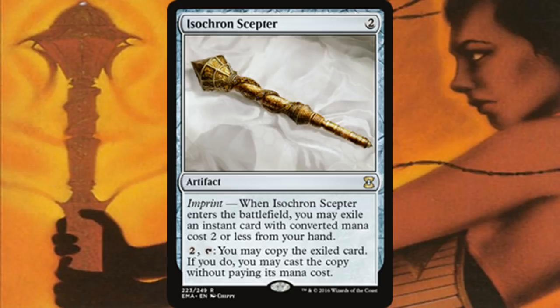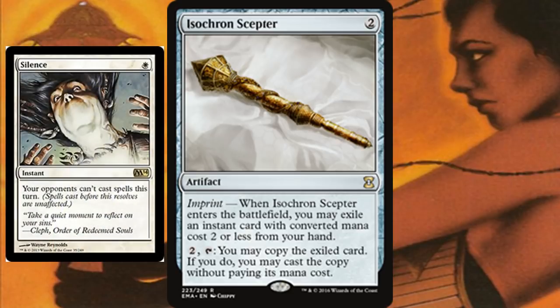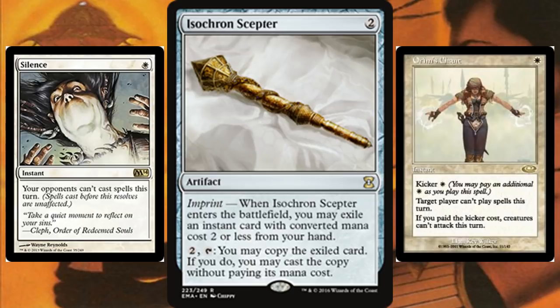Now we get to probably the funniest and most frustrating thing to do with Isochron Scepter, because those turn-one wins aren't going to come by very often. So you might as well play this in the easiest way you can — and to me, that is using Silence. You could also use Orim's Chant, which is technically better, and I'll explain why. Silence makes it so someone just can't play spells. You can do this every single turn against the public enemy at the table, hopefully until you become public enemy number one. It's an easy way to shut down a combo deck — they have to resort to attacking with creatures, and chances are that's not going to do much for them.